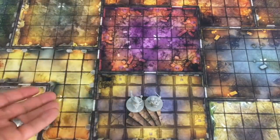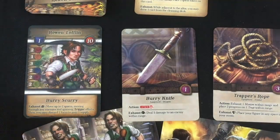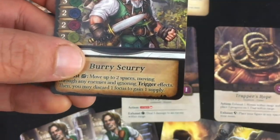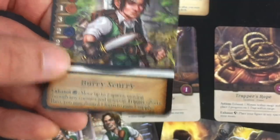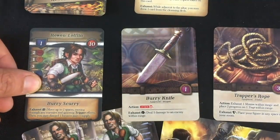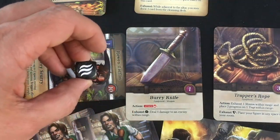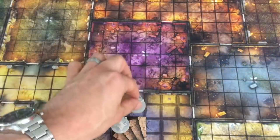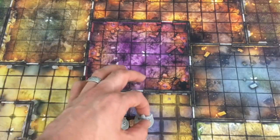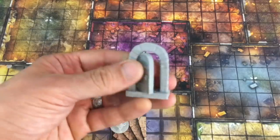Let's jump into our first turn. There are no enemies yet, but the villain deck will count down and negative effects keep happening, so let's open a room. I'll have Rowan go first since he's better at moving and exploring. His Burry Scurry ability says: exhaust and spend the wind rune — which we have — move two spaces moving through enemies and ignoring trigger effects. This is not an action, just an exhaust ability, so he gets to move two spaces and open a room without using any actions. Movement can be diagonal; you can move through friends but not end on them, and can't move through enemies.